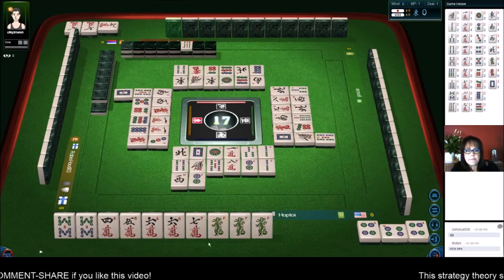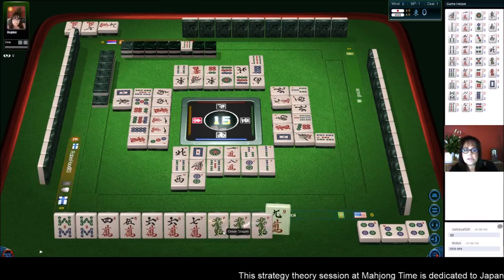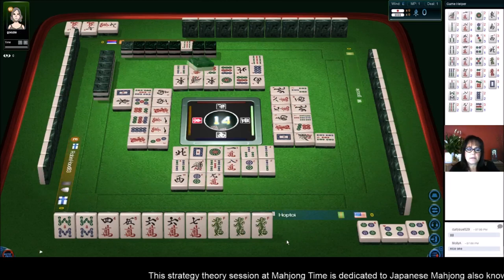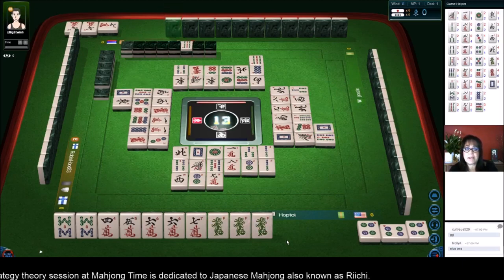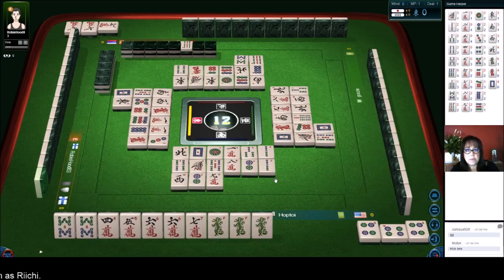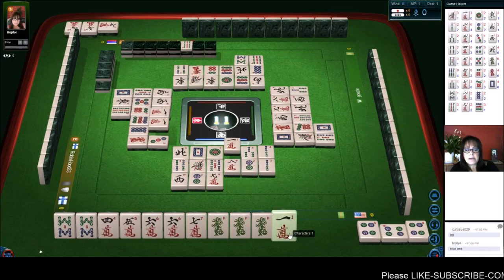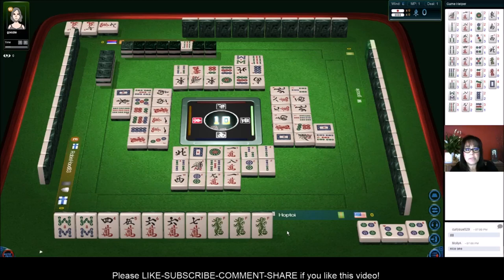Or we could self pick. Nine bamboos. East wind — there are no six cracks out. Nine characters. I would like to do toitoi, though that would make us two away from ready. Here we're already ready to win. Let's just do dragon pon alone. No — let's stick with being ready to win. We're ready to win. No touch. Nine bamboos — ready to win on a side wait actually. Dragon pon alone, Yakuhai alone. That's good enough. Good enough to win. It's a low score but it's good enough to win.